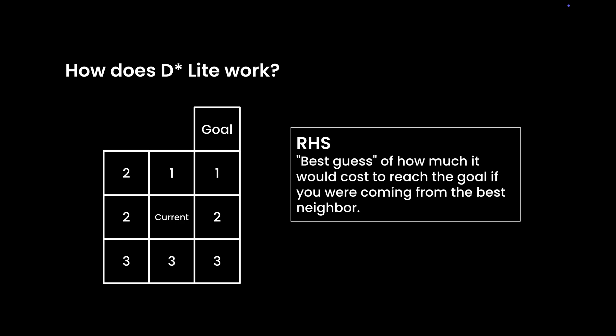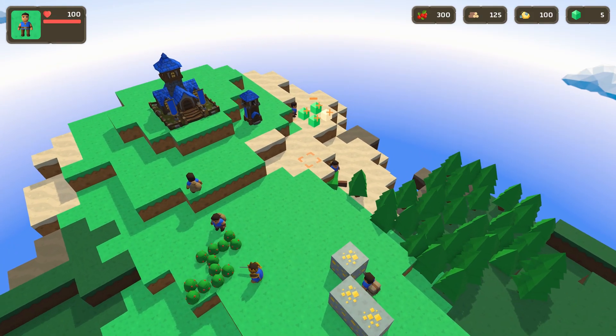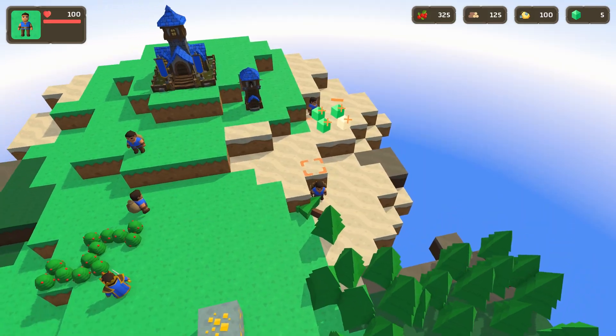Imagine you're standing on a tile, trying to figure out the fastest way to the goal. Instead of checking the entire path, you just look at your neighbors and ask: if I stepped to one of them, and they continued to the goal, which would be the cheapest route? That cheapest option becomes your RHS — a shortcut estimate based on what your neighbors know right now.